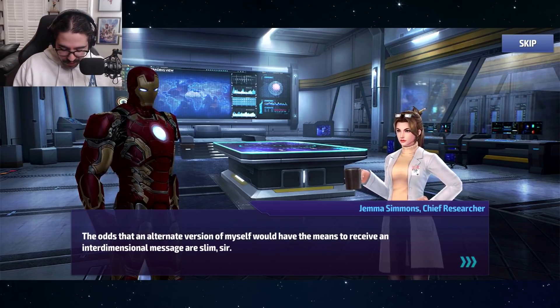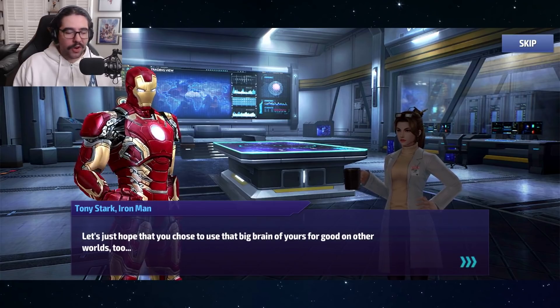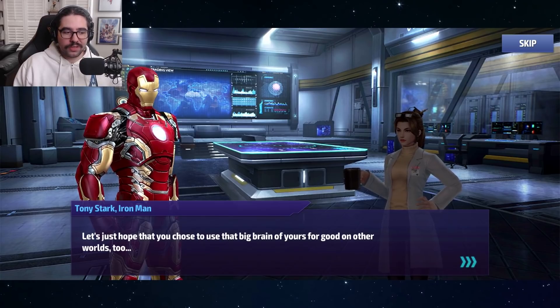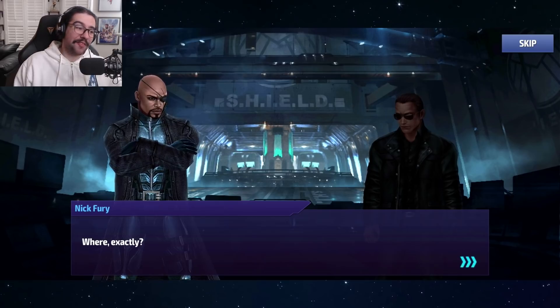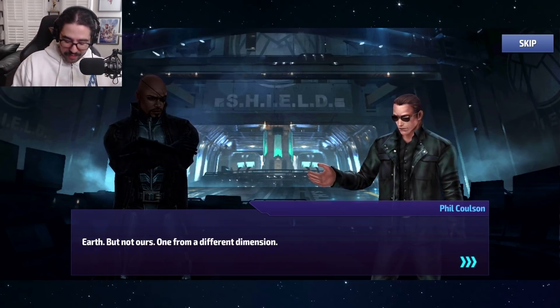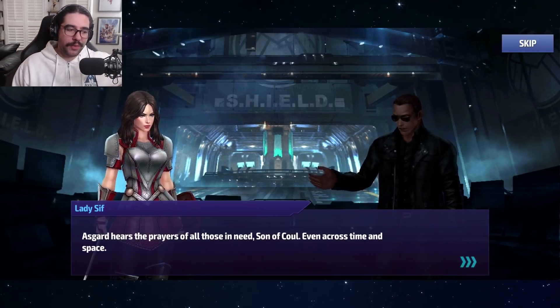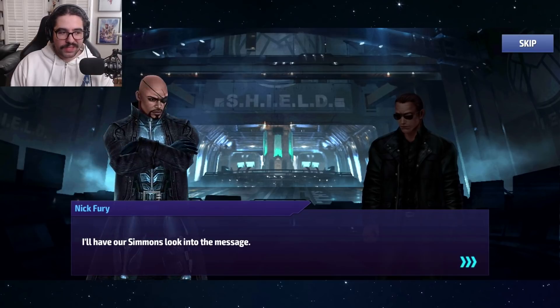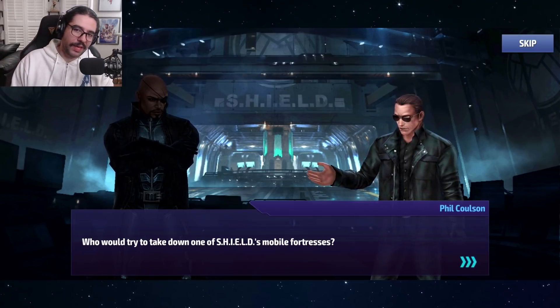Stark tells Gemma not to sell herself short, that people as brilliant as them always find their way to the top. Then Phil Coulson appears — there are actually a lot of characters in this storyline. Nick Fury shows up in his OG uniform, very cool. They receive a message from another Earth sent by another Agent Simmons. We also see the default uniform for Sif, then another version of Sif joins up with the Agents of SHIELD — that's how they get involved together.